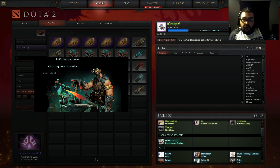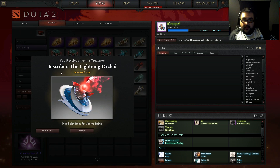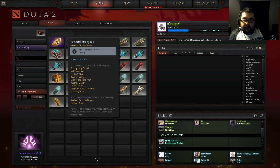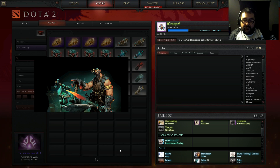So far I really like all these immortal items. All right, inscribed Lightning Orchid immortal hat. And which one's the last one? All right, we got the Crystal Maiden one — the least favorite one out of the three.